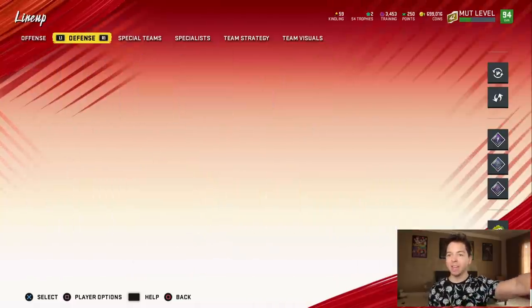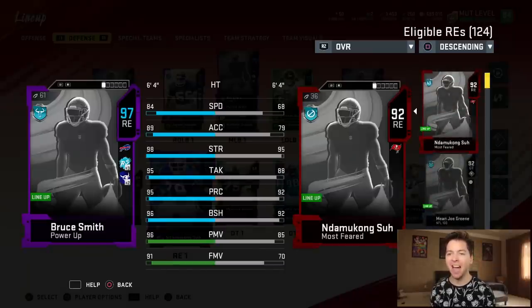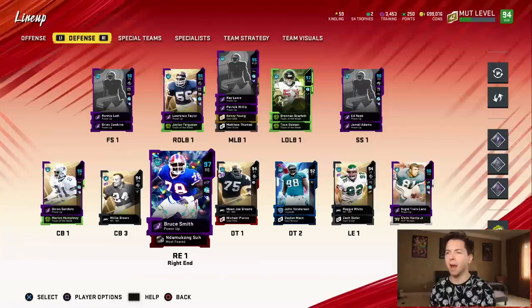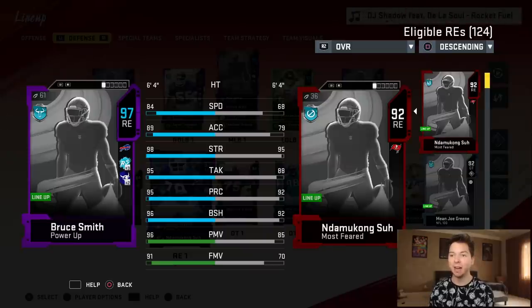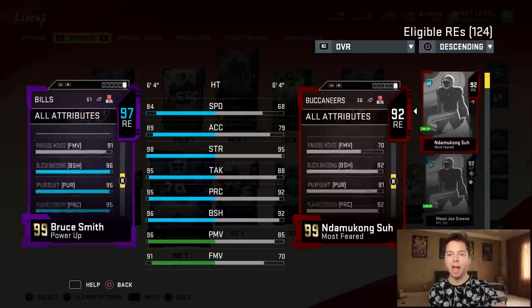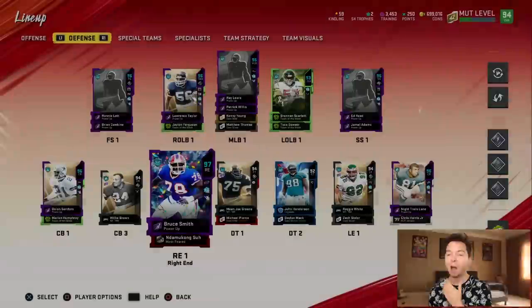He is a 97 overall! If you're rocking an all Buffalo Bills theme team, this man's probably a 99. My card art never loads — people tell me it's because of my PlayStation but I have the newest model, so I don't know what's going on. But look at these stats: 84 speed, 89 acceleration, 98 strength — the man could snap me in half. 95 tackle, 95 play recognition, 96 block shed, 96 power move, and 91 finesse. He's probably got like 99 zone coverage... okay it's 39, but that's still pretty good for a defensive end. 95 hit power. I'm getting too excited — this is just hurting my strep throat.